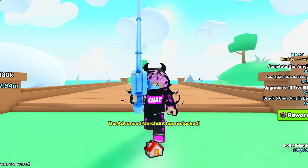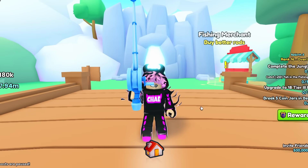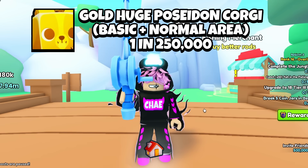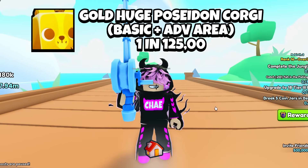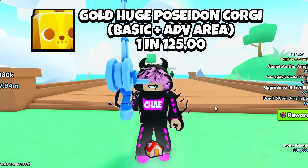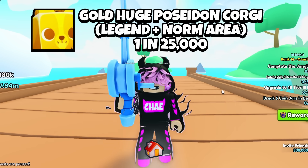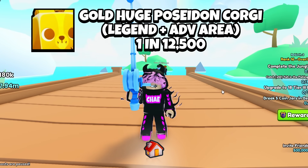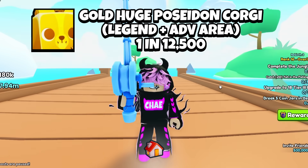I also have to give you the chances for the gold and rainbow Poseidon Corgi. Adobe Animator has gone through the trouble and given us those chances as well. Starting with basic drop chance: in the normal zone it is 1 in 250,000 for the huge gold Poseidon Corgi. For the advanced fishing area, it's 1 in 125,000. For the legendary drops, in the normal area it is 1 in 25,000 — crazy already. And for the advanced fishing area in World 92, it is 1 in 12,500. That's a 1 in 12,500 chance to get yourself a gold version of the huge Poseidon Corgi.